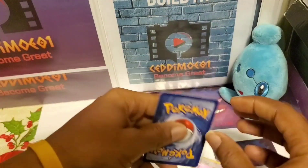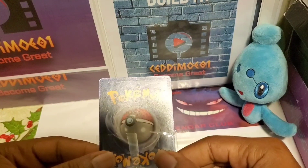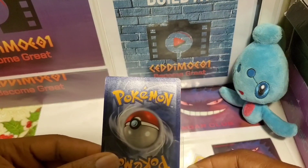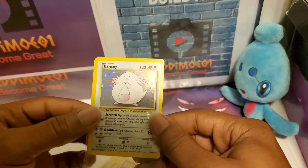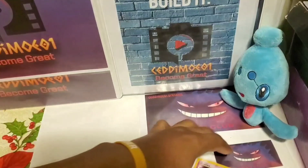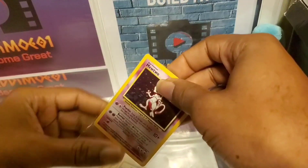This one here seems to be in okay shape, but as you can see, it just kind of warped a little bit. You can see that little crease there — not even a crease, but it's getting there. But this is such an old school base set. And as you can see, this one here is in a much better condition.